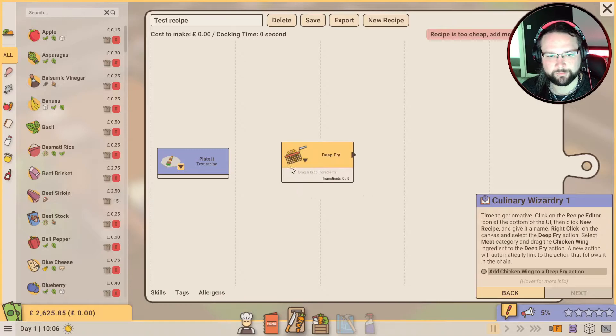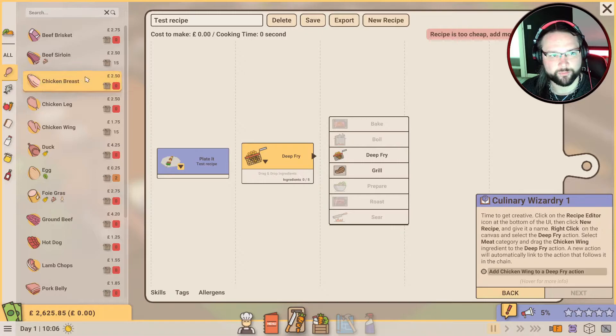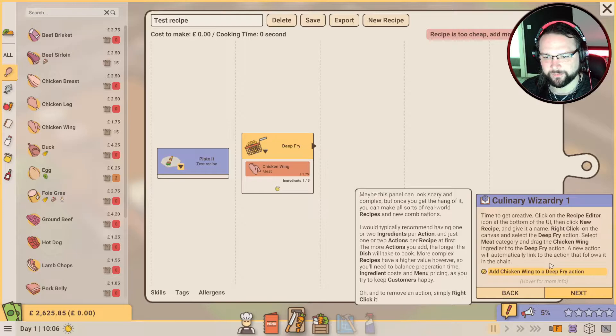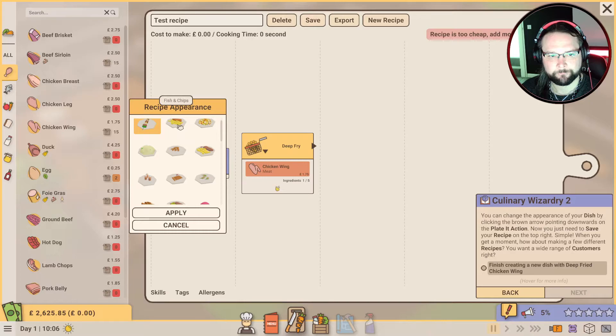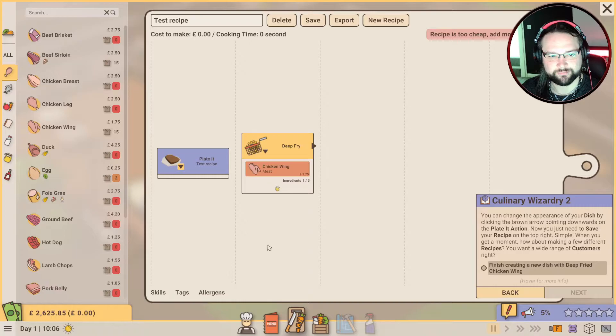Recipe is too cheap - add more ingredients. Click New Recipe and give it a name, right-click on the canvas and select the Deep Fry action. Oh, I didn't realize you had to put these in order! Select the Meat category and drag the chicken wings - chicken wings - grab them there. That's the one - you deep fry the chicken wings. A new action will automatically link to the action that follows in the chain.